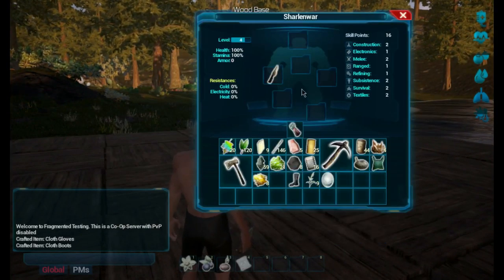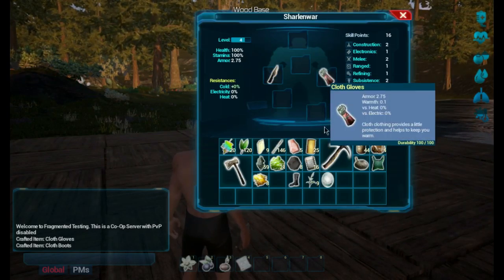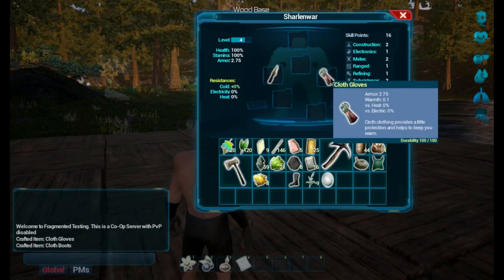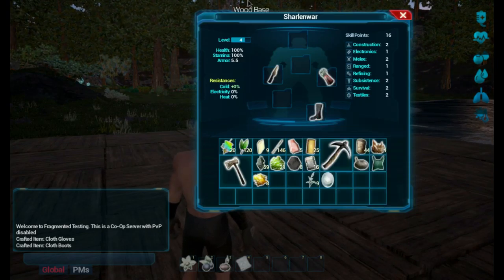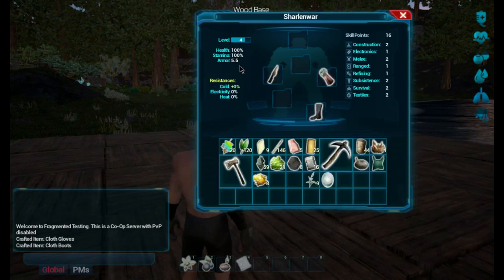I created some equipment. Cloth gloves — okay, that's the glove slot. And then we got boots. Alright, we got some better armor. That's cool.